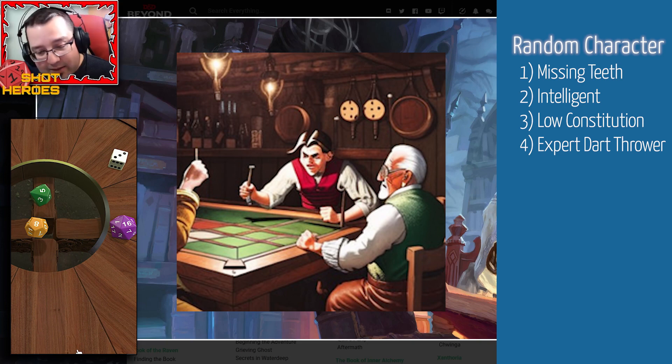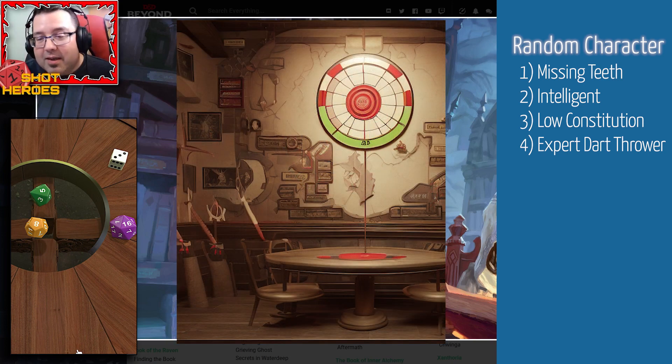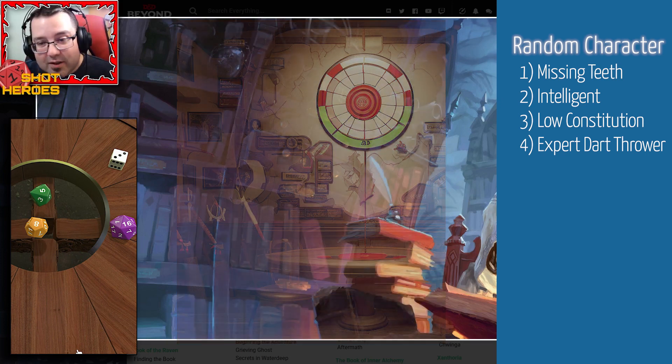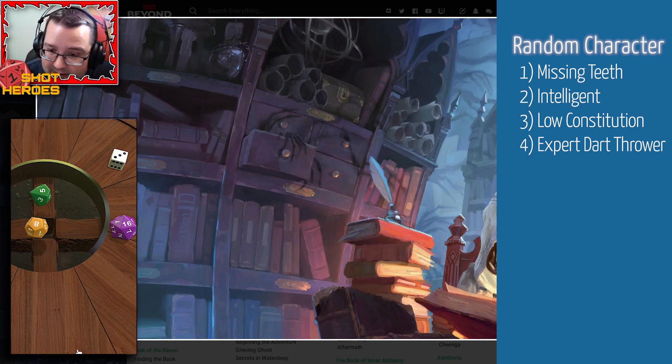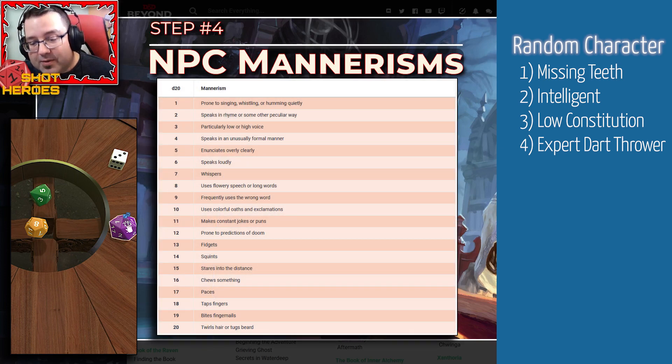We've got a bar, missing teeth, and a dart skill — maybe they're a little bit of a country bumpkin. But they do have high intelligence, so I don't want to lean too far into the stereotype. Maybe he's a con artist — he uses his intelligence to scam people with his dart skill. He plays badly to start and then picks it up later. Next up is NPC mannerisms, another d20 roll.